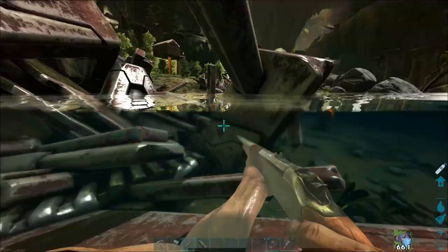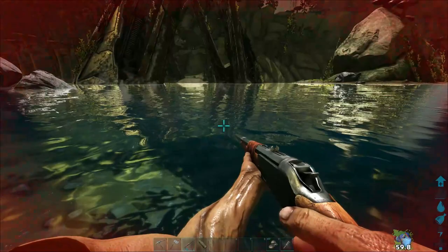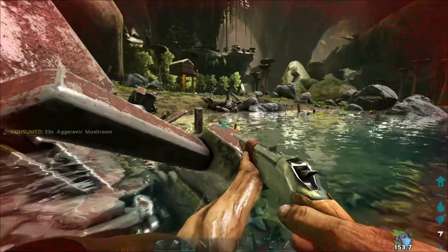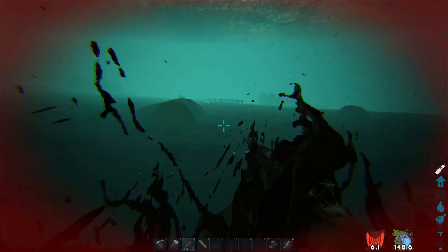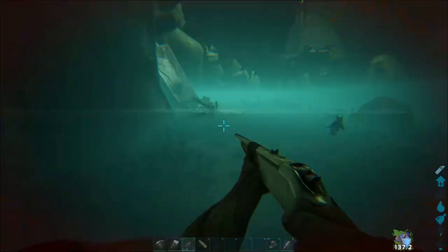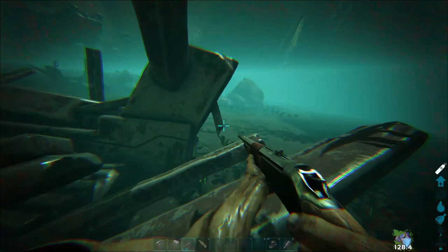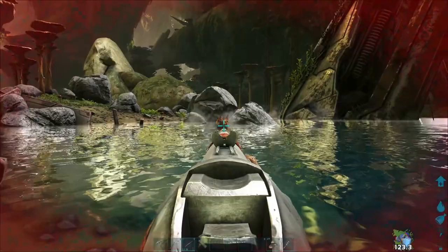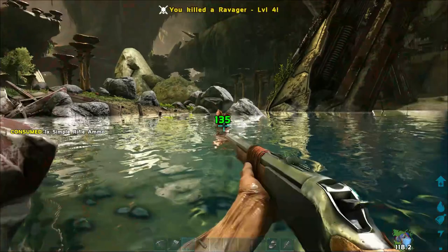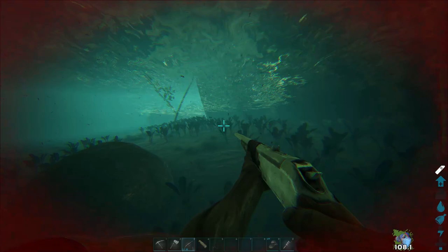Guess I should have invested in a crossbow too. We need to get out of the water so we can eat these mushrooms and try to start healing up. I almost got a shot off on him. We're gonna die - we're so low on health. This has turned out to be quite a task. We're almost out of stamina too. Alright, there's the level 4 down. All we've got left is that level 60. Let's head around the back side - we need to get another bola made but we can't because we need hide.